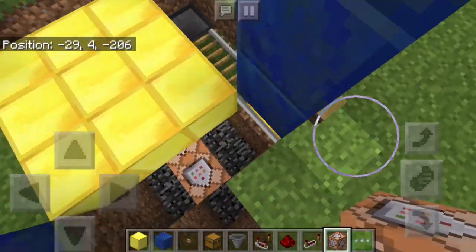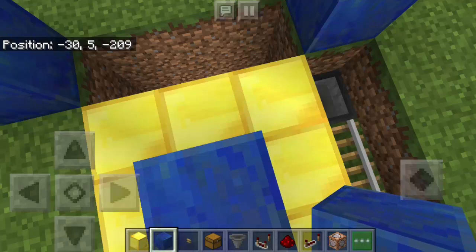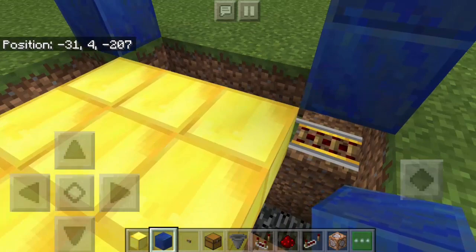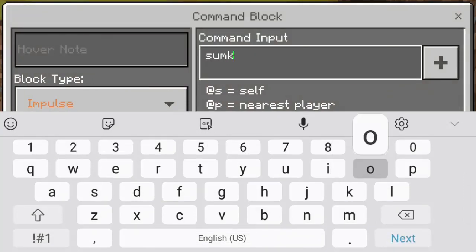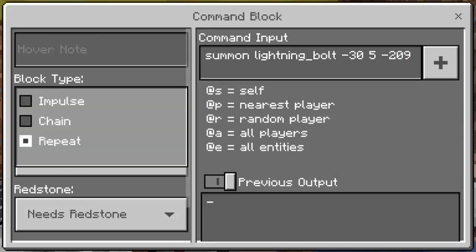Next, we'll get some coordinates. Put here a lapis lazuli block and stand there to get the coordinates. Mine is negative 35 and negative 209 — yours will be different, so have paper and pen handy. Go down and put the command on the first command block: it must be summon lightning_bolt. Type in your coordinates — mine is negative 35 and negative 209. Set the block type to impulse and it needs redstone.